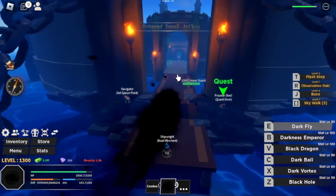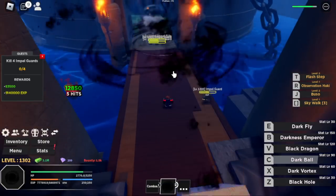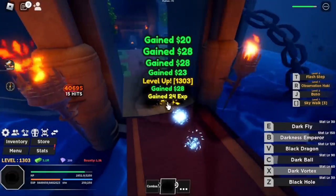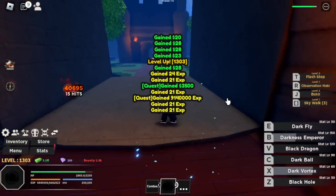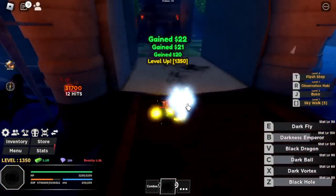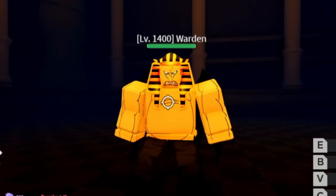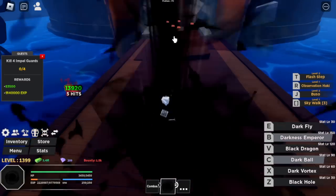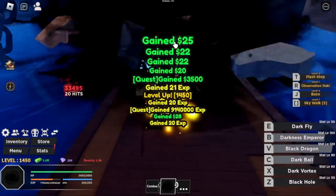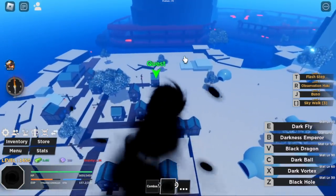Next area is the Impel Jail or Impel Down. Target is the Impel Guard at level 1,300. Just use your C skill and B skill plus another X or Z skill and that's it — very easy to grind here. I don't suggest grinding inside the Impel Jail because you will be pulling the Warden and Impel Elite. Next up is Cold Island where we have the Corrupt Marine.